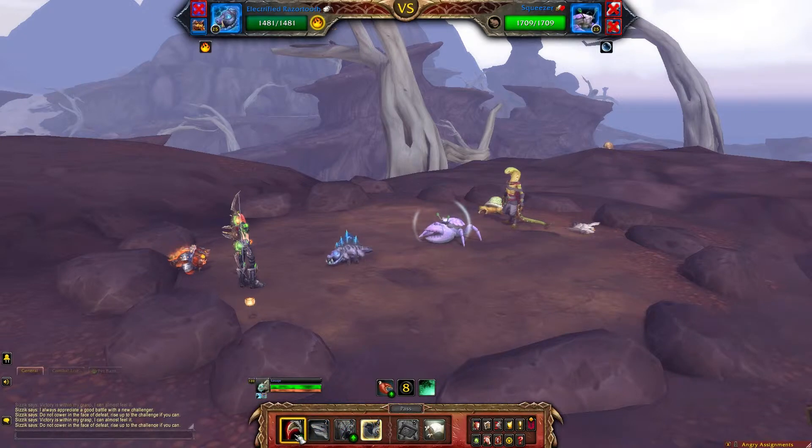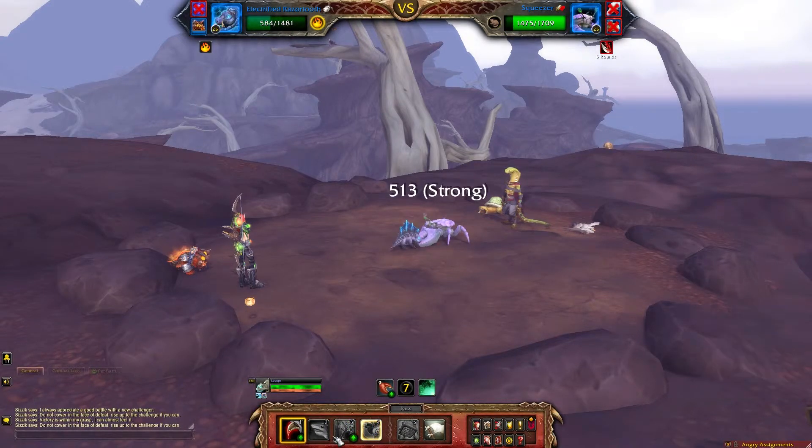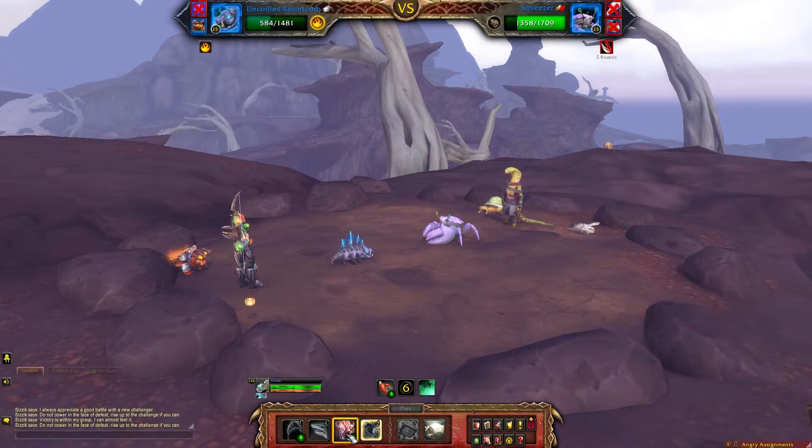When Squeezer comes in, go ahead and use Rip until it's applied. Then we're going to use Devour.